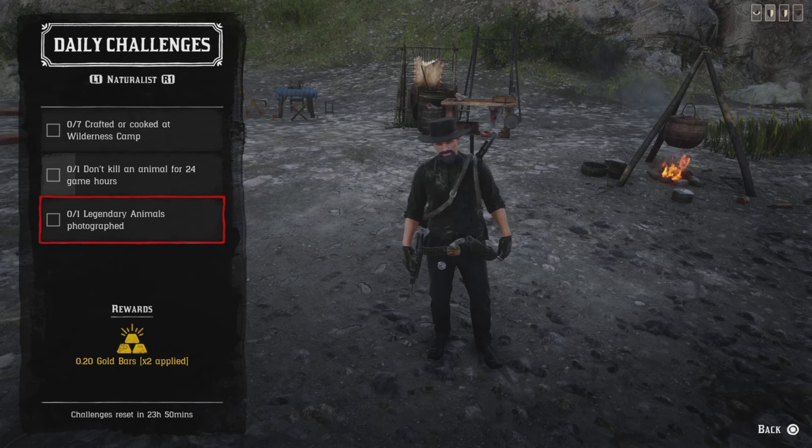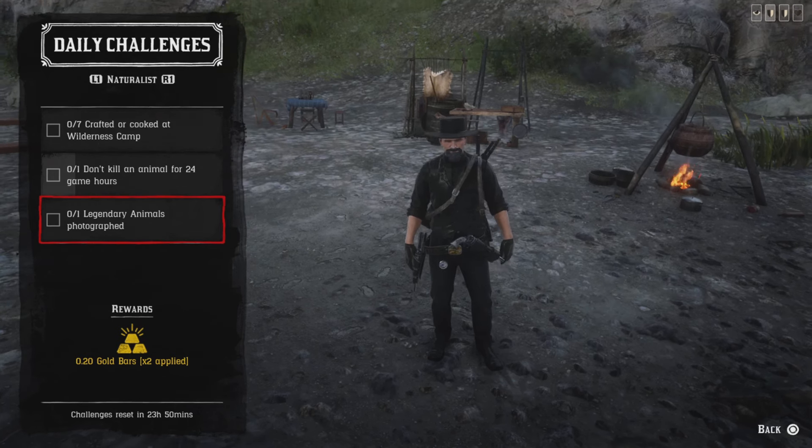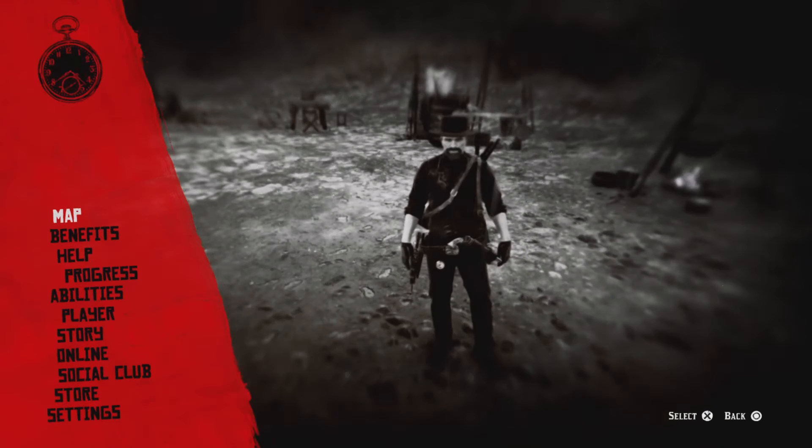For one legendary animal photograph, go to Harriet and do your legendary animal mission. Once you see the question mark on screen for that legendary animal, hurry up, take its photo, and you'll get that challenge.